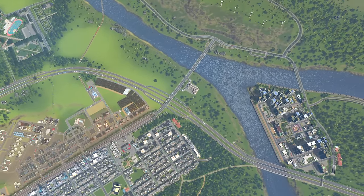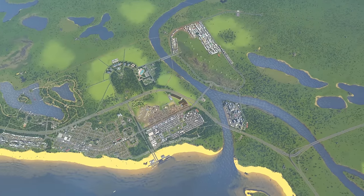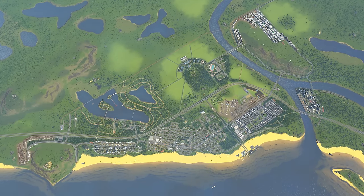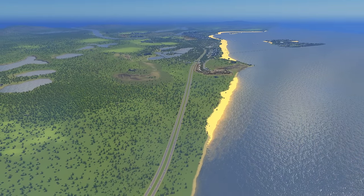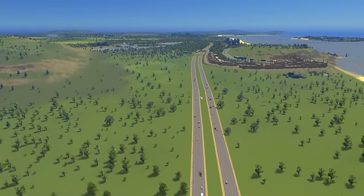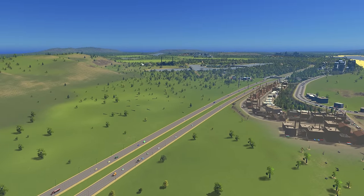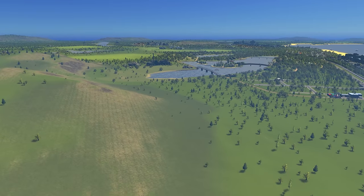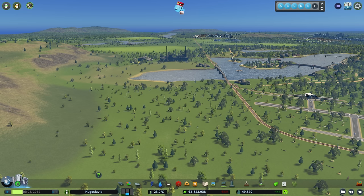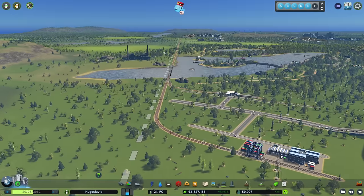There are all sorts of different style junctions you can use, but in the vanilla game I would really go for giving more choices as much as possible. The highway coming in over here that heads all the way through Hugoslavia - I think we need a bypass to come off down here, or a bypass in inverted commas. At the moment we wouldn't be able to do that because we have reached the limit of the tiles that we own over here.